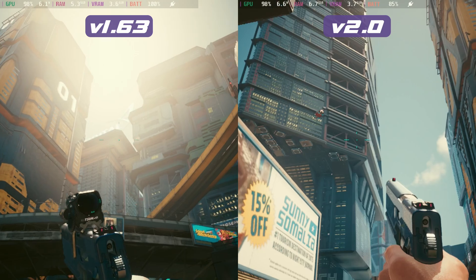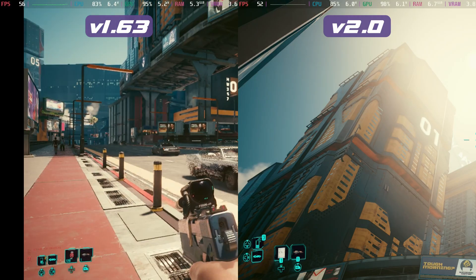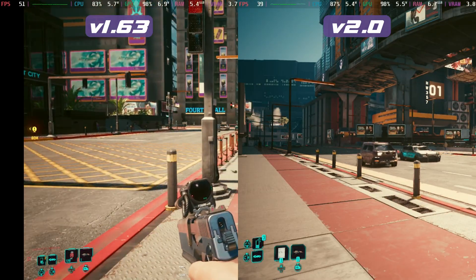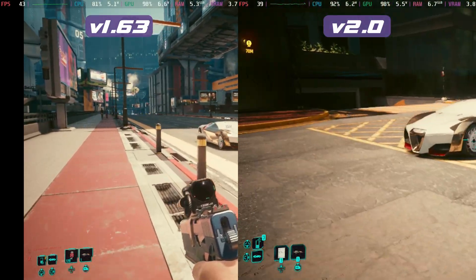There's a little bit of a frame drop from the previous version, which is kind of understandable. As you can see there are quite a lot of lighting effect changes, quite a lot of sound effect changes as well, not to mention the actual AI changes. So there's so much more going on in the cities with so many more effects, it's understandable that we're going to lose a few frames.